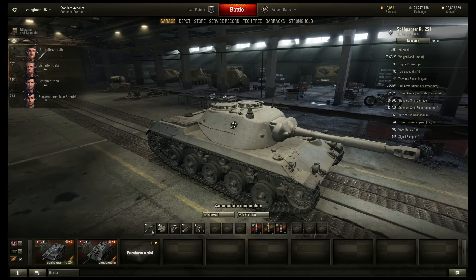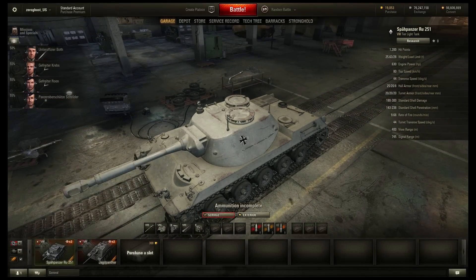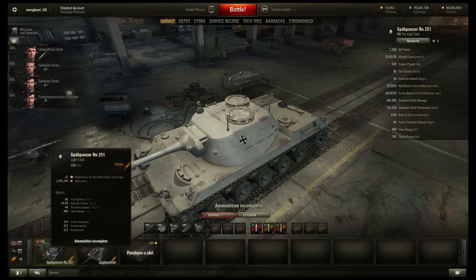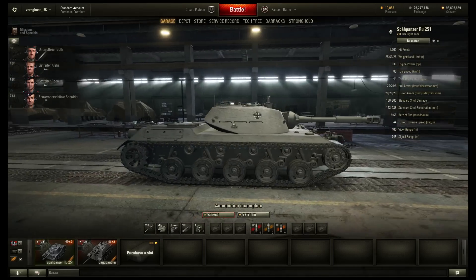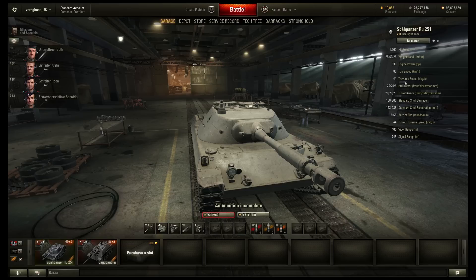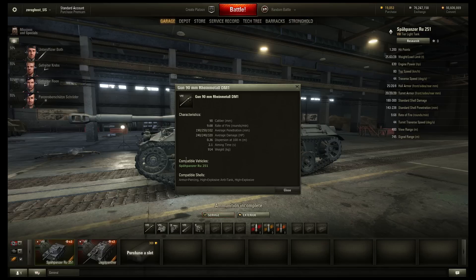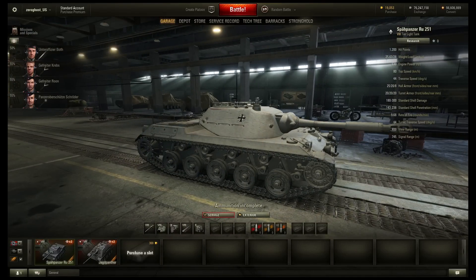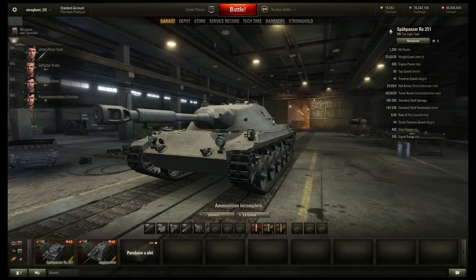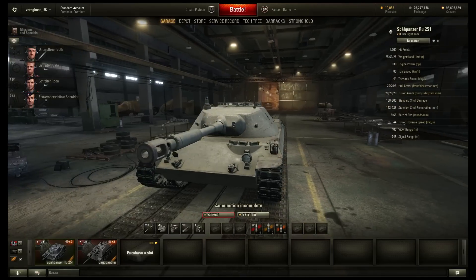The Spähpanzer RU 251 — we already took a brief look at it. It does not get a turret upgrade, does not get a gun upgrade, but it gets pretty damn good guns. Top speed: 80 — this thing is going to be a speed demon. Specific power: 24.59 — not the best acceleration but still pretty damn good. Don't expect to ever bounce anything on this thing because the armor is horrendously bad. But 80 top speed, 44 turret traverse, 44 traverse speed — this thing is lightning fast and gets a very dangerous gun. Looks like a very fun tank I might have to grind out eventually.